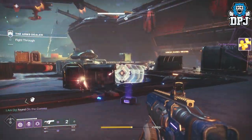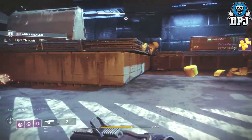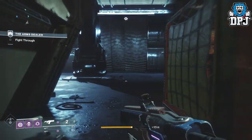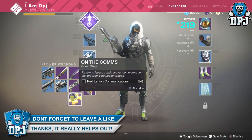As you can see it pops up on screen — what you get is something called 'On the Comms,' which also states it's a power weapon, obviously going into your power weapon slot within your inventory. When checked out we can see it says it's the start of a quest. The first step of this quest is to return to Nessus and recover communication ciphers from Red Legion troops.